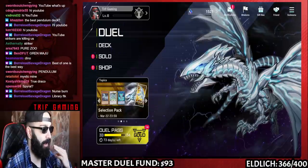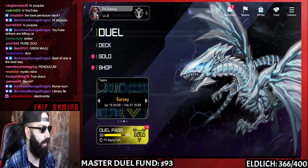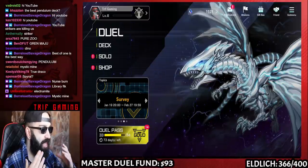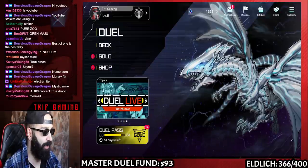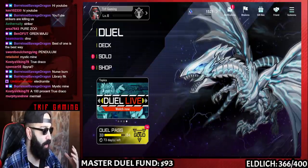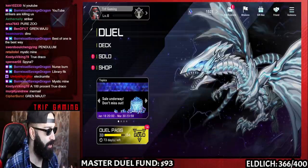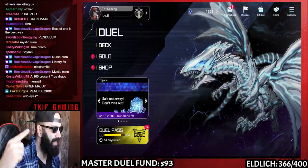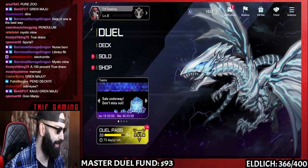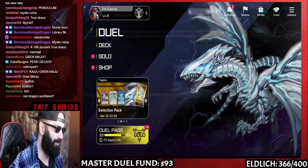Spiral, Emancipator — they all put up five negates, four negates, just like Pendulums. But which deck doesn't give a flying f*** about VFD? Which deck doesn't care about a five-negate board where half of those negates are only monster negates? What deck can only be defeated with a Lightning Storm, Evenly Matched, Feather Duster, or Red Reboot — and will never face any of those cards?